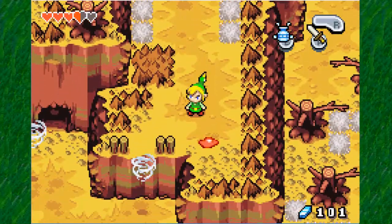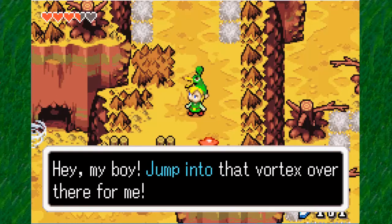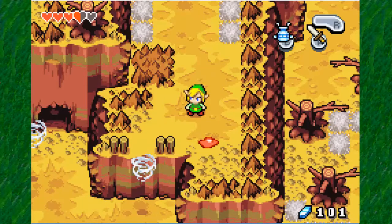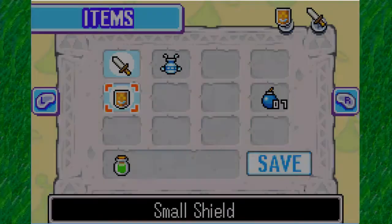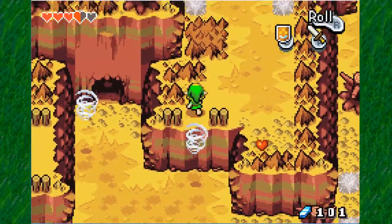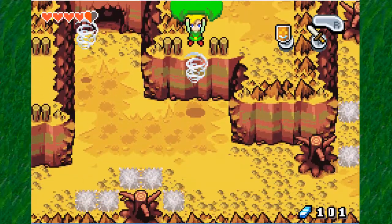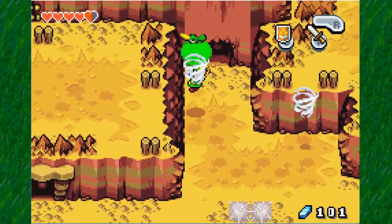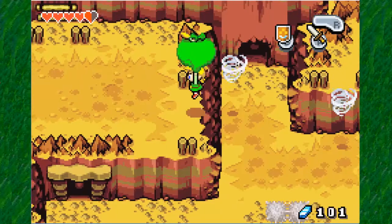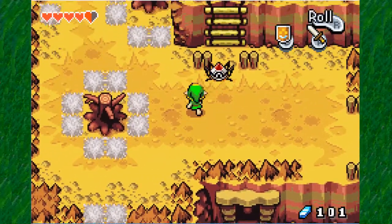And we get to another new mechanic here. Of course — how does this work? Jump into that vortex over there. First I'm just going to attack this guy. I need that heart actually. Jump in the vortex — your hat becomes a parachute, which will actually sink over time. But jump into the air and voila, you're able to parachute weights down from around.